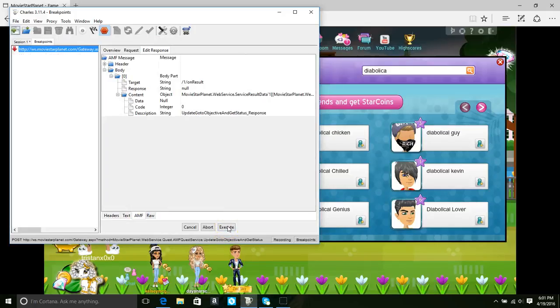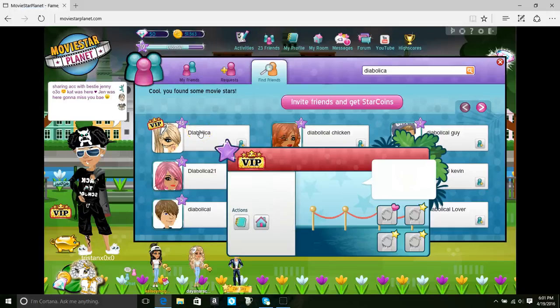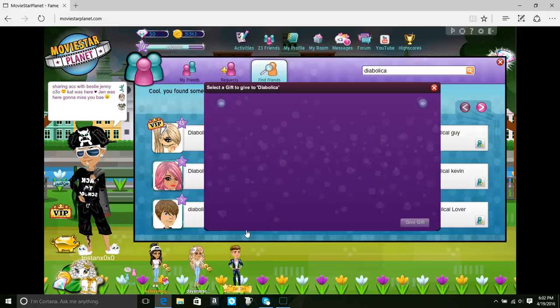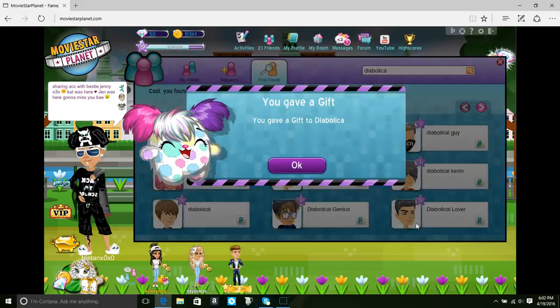There you go - once it pops up, I know it worked. I'm going to close the window, then I click on you. Now, if you didn't have pants on, you'd be able to see - like if you have bikini bottoms - that you're actually now wearing boy shorts or boxers, because now you're a male skin. So now I'm able to send you boy clothes. Give gifts, and it sends.